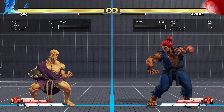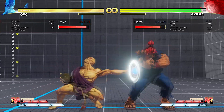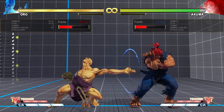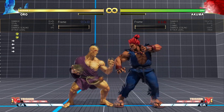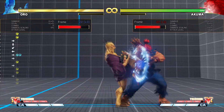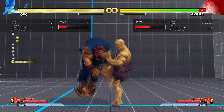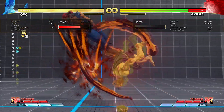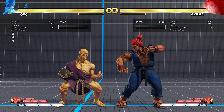Next is Crouch Medium Punch. It is great as a poke and a low whiff punish.